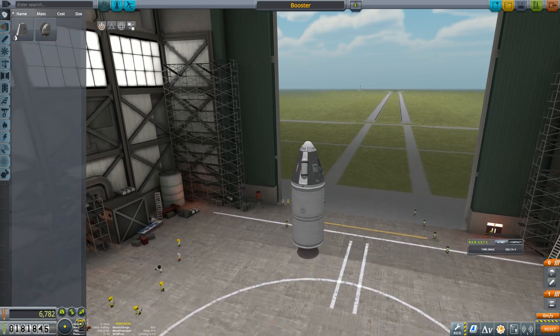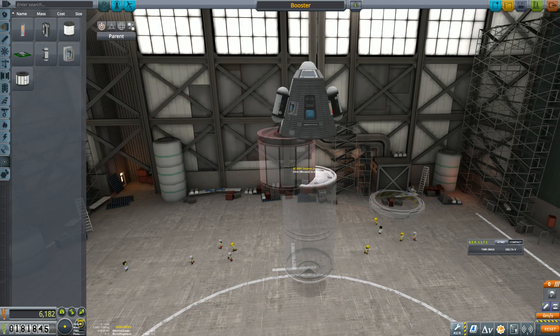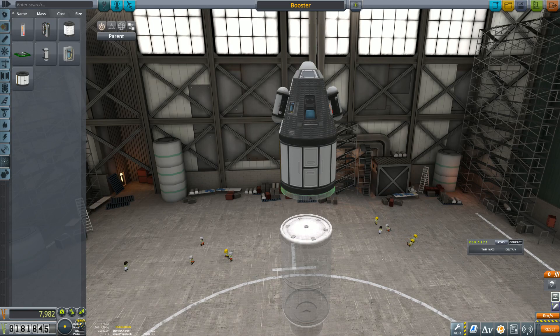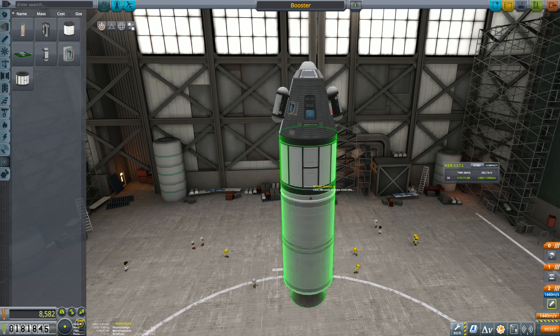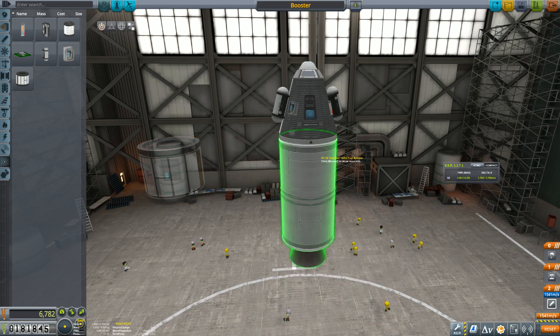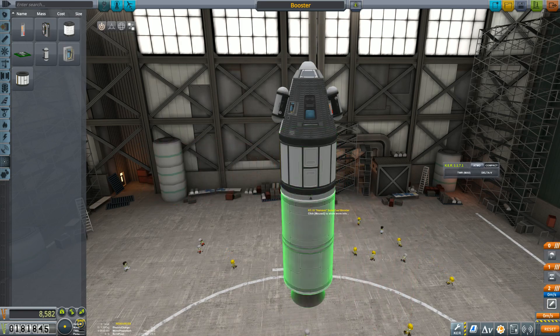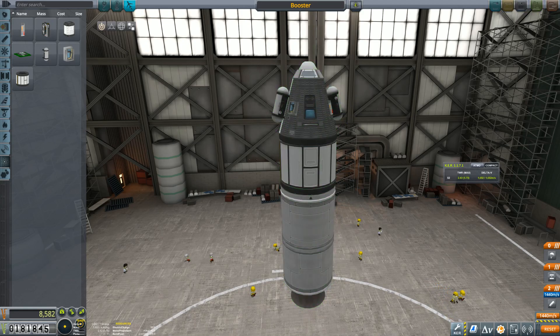Let's get to that focused survey mission. Put the science equipment below the decoupler — we'll have a science junior over here. Let's check our thrust-weight ratio and delta-v: 1,600 with the science junior, 1,700 without. Thrust-weight ratio around 2.5 — that should be good for another go at that mission. If we don't get it this time we'll just revert.